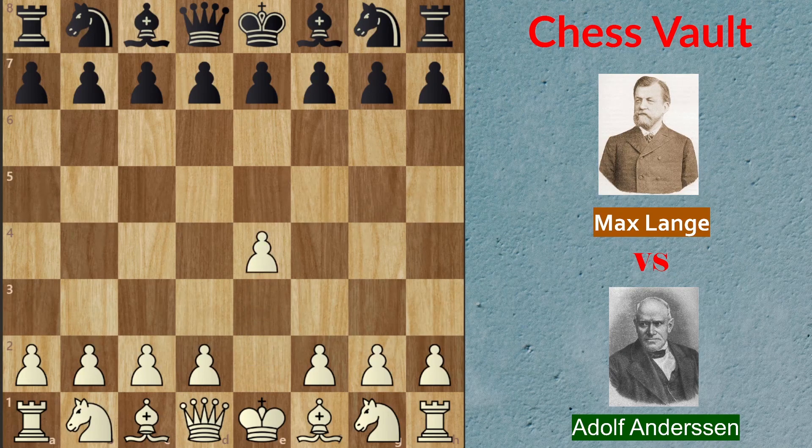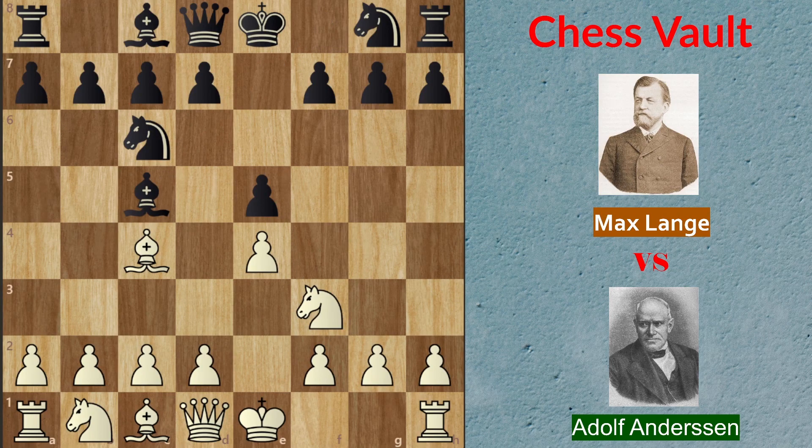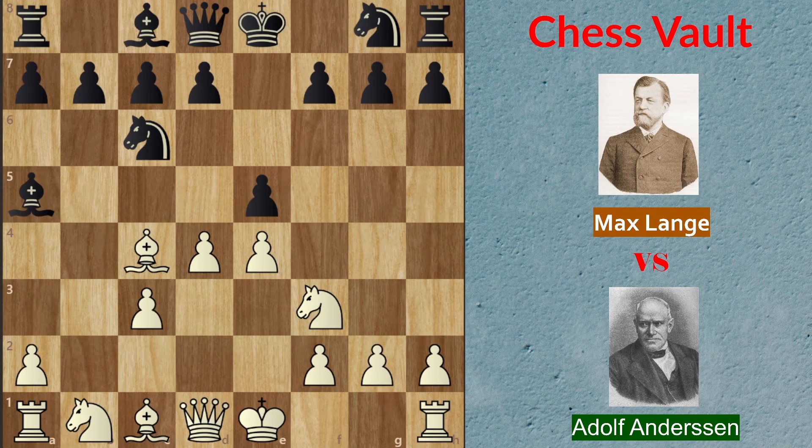The game started with e4 e5, knight f3 for Max, knight c6 for Andersen, bishop c4 and bishop c5 — so this is the Italian Game. Now Max Lange decides to play b4, and this is the Evans Gambit. Bishop takes on b4, c3 was played for white, and bishop a5. These were all book moves so nothing special about this variation, and now d4 was played for white, striking in the center.